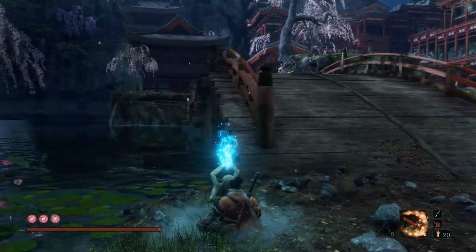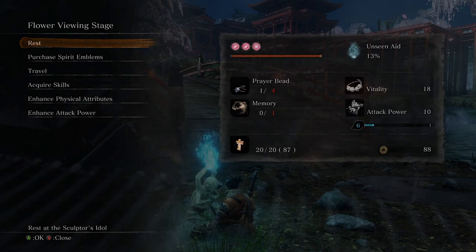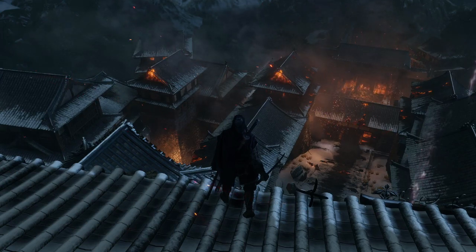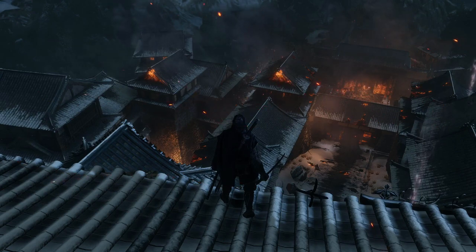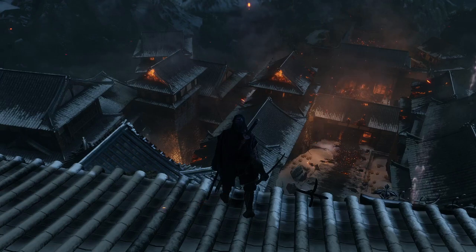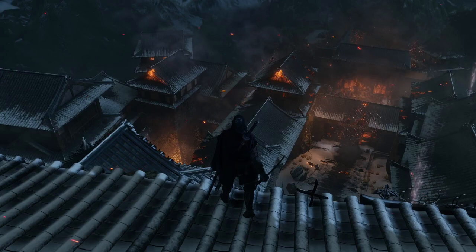That is it for Fountainhead Palace part one — hopefully you found this helpful and enjoyed it. There are six skill points floating in that menu doing nothing — we'll get to it. If you don't spend the skill points, you don't spend them — you've got the axe, it's fine. So hopefully you enjoyed that and we'll see you in the next one. Catch you guys later.